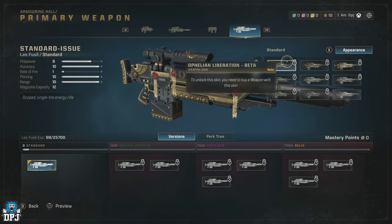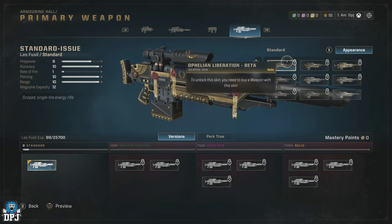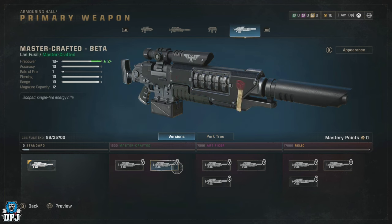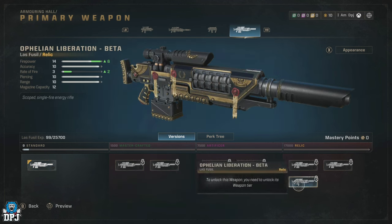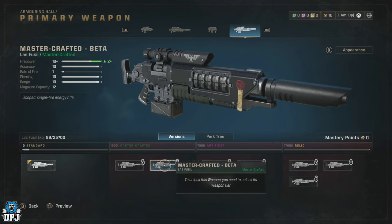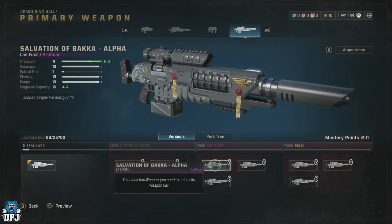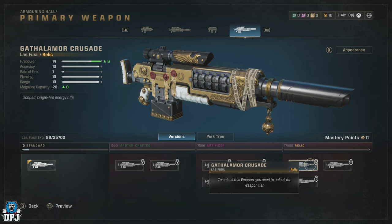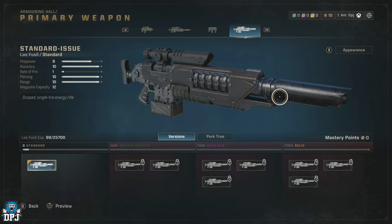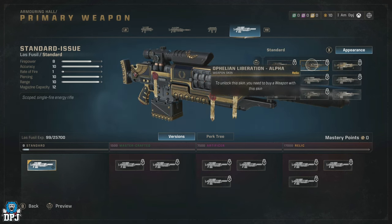Weapons also have ways you can customize their looks, but not in the same way as classes — you can't change colors or anything like that. It's just certain appearances you can unlock, but they are set in stone. I wish you could change weapon colors — that would be absolutely incredible — but as far as I'm aware that's not possible in-game yet. You do have an Appearance option for your weapons, and this applies to every weapon in the game.